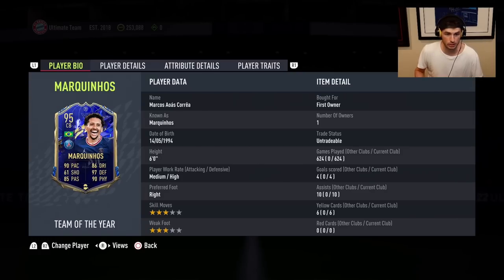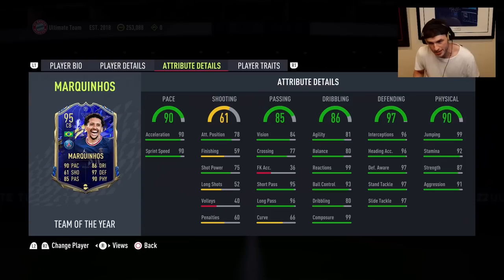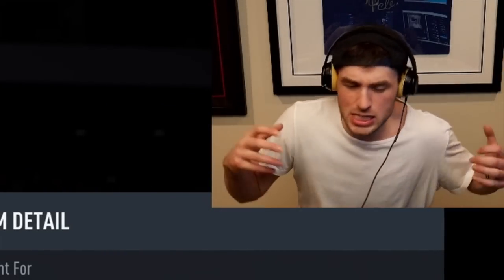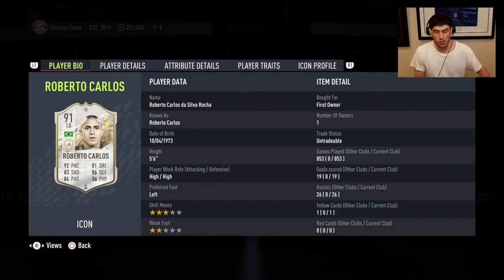Marquinhos is at second with 624 games played — we played a lot with him and he was incredible. This Team of the Year card really stood the test of time; you could put him in a team right now and he'd still be really good with base 90 pace and incredible defending stats. Actually, I totally messed up — In-form Messi was my number one. We have to bump Pelé and Marquinhos down. In-form Messi: 903 games played, packed him during the Black Friday promo. I did 150 Team of the Week packs and finally got him. What a player.